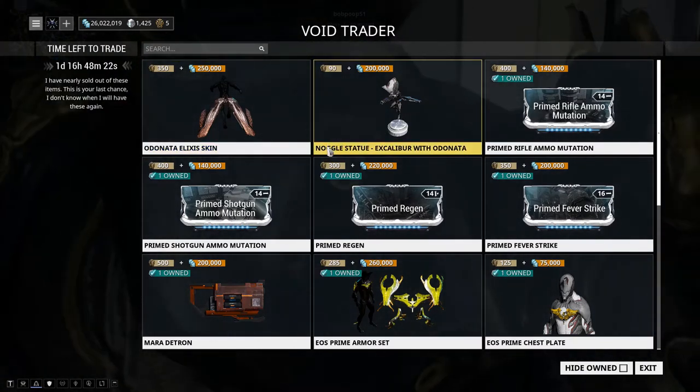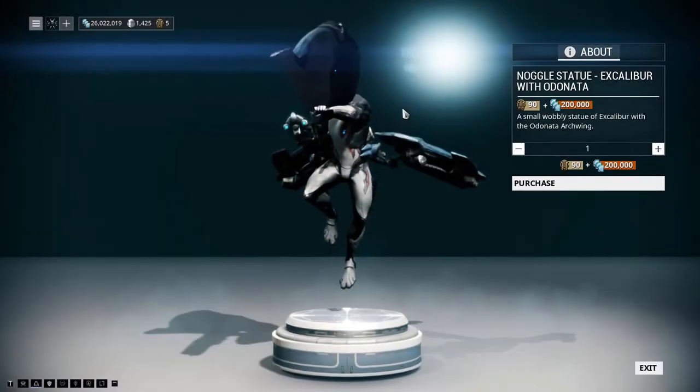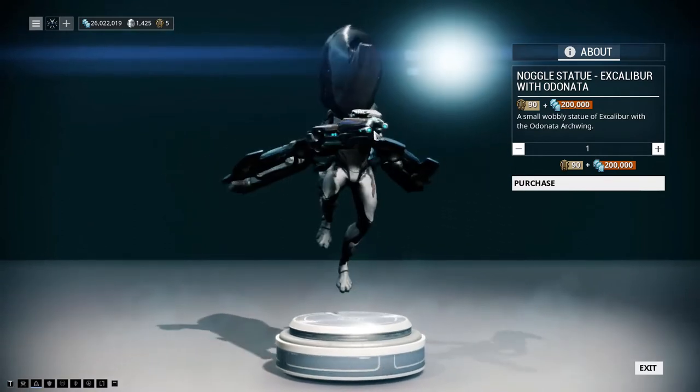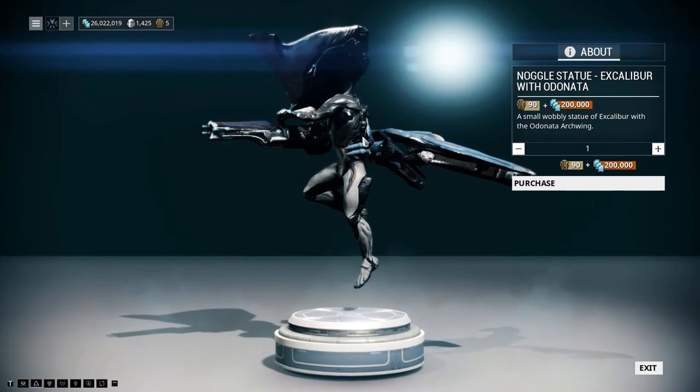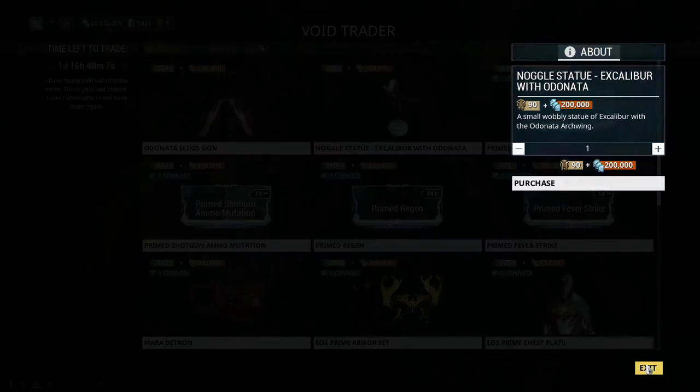Along with that we have the Inaugural Statue, which is Excalibur with Odonata. It's pretty cool — kind of reminds me of the reveal they did a few years ago for Archwing. It's great if you want to decorate your Orbiter with an Archwing theme.